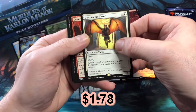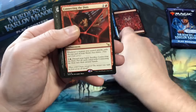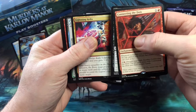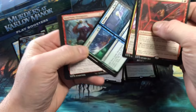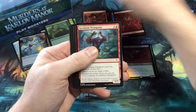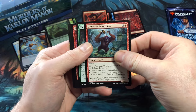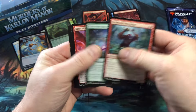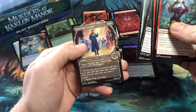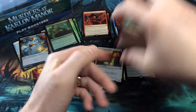Doorkeeper Thrall is the rare. Connecting the Dots, Presumed Dead, Lightning Helix — that's an awesome reprint. Flotsam and Jetsam are the uncommons. Commons: Gearbane Orangutan, They Went This Way, Demand Answers, Murder, Gravestone Strider, and Auspicious Arrival Showcase.